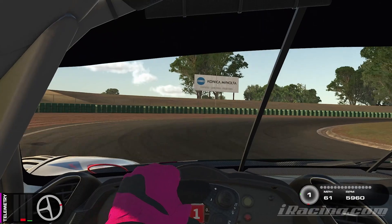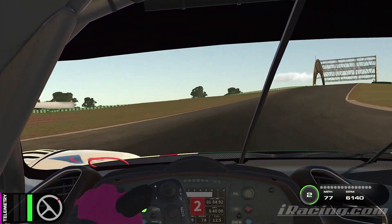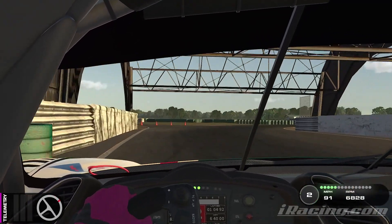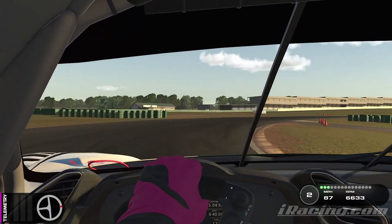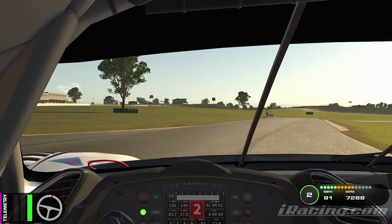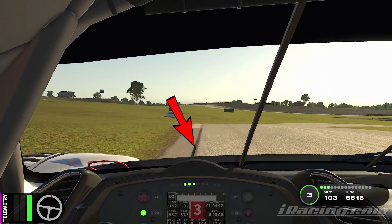Watch the throttle inputs into this corner — I don't actually come off it fully, I try to hold it on a little bit just to get the power out of the corner as we climb up the hill. As you get over the crest of the hill in second gear, lift off and turn into this blind right-hander, feathering the throttle all the way through until you feel comfortable to go up into third gear. Come right out to the left-hand side curb.